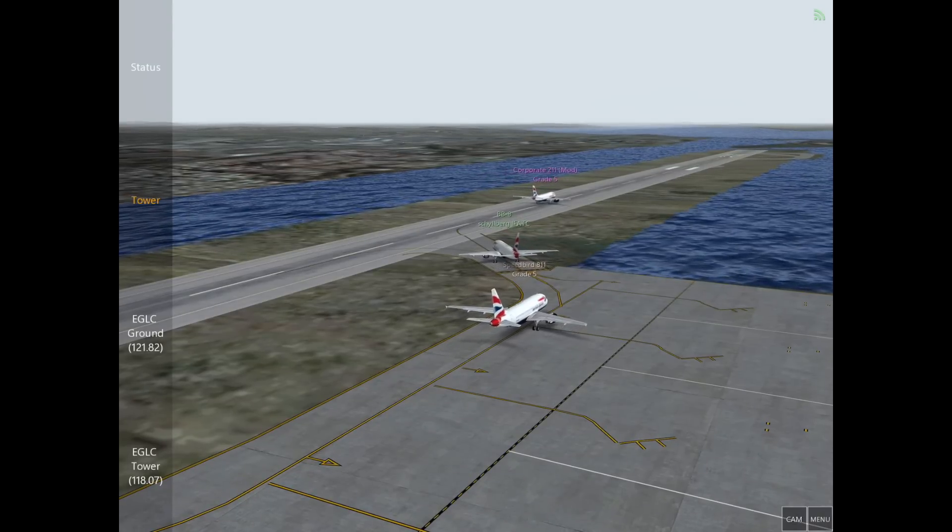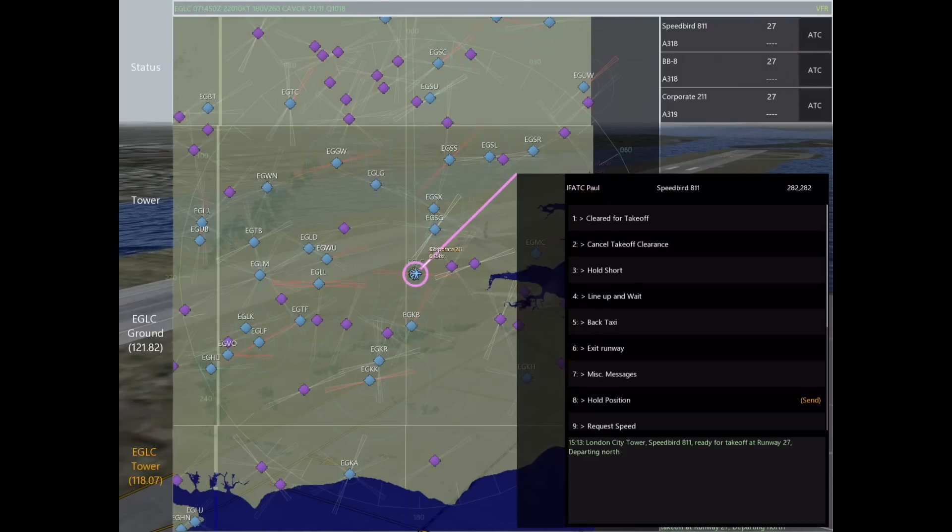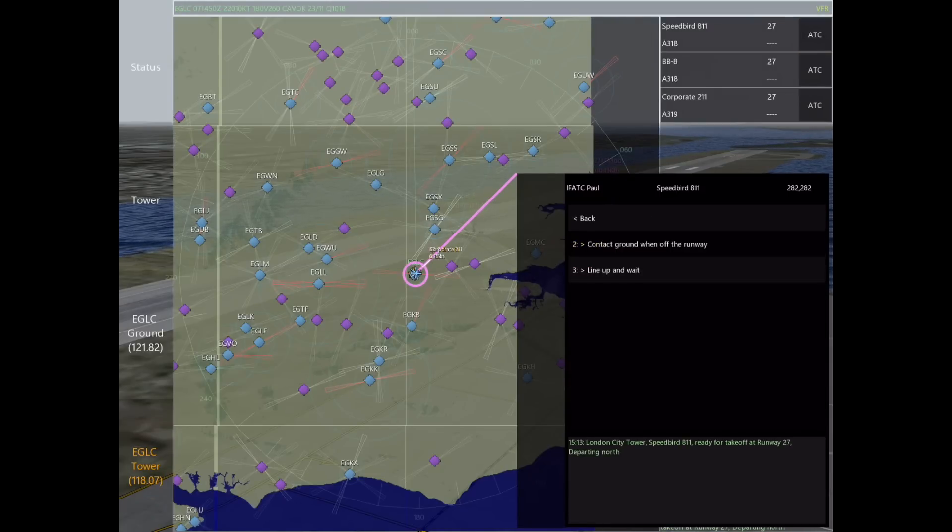We'll go ahead and do the same thing with Speedbird 811. He's going to call in ready for takeoff, and we'll tell him to back taxi runway 27, contact ground when off the runway.